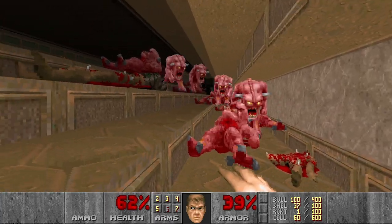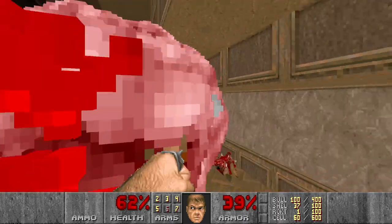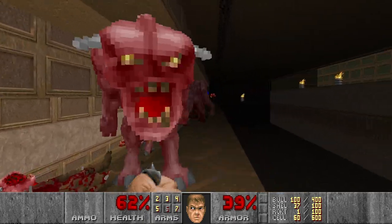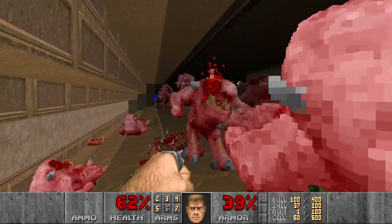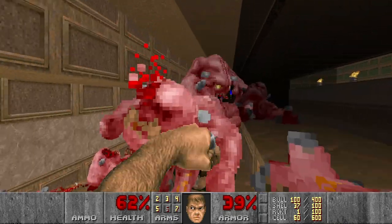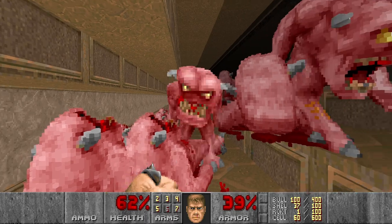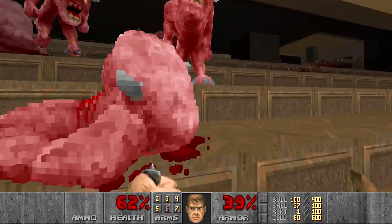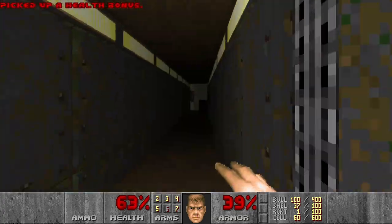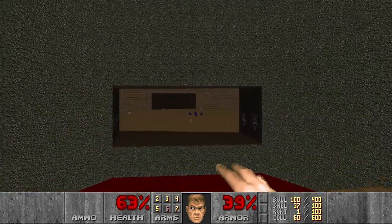Let's hope I will not take too much damage here, because I will need health for the next section. As you probably know, there will be the spider mastermind. But we also have the supercharge in a secret, I think. It's quite tedious to punch everything here. But at least I have one BFG shot for emergencies. So I think next we go to this section.